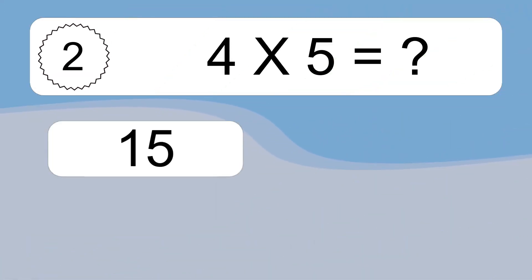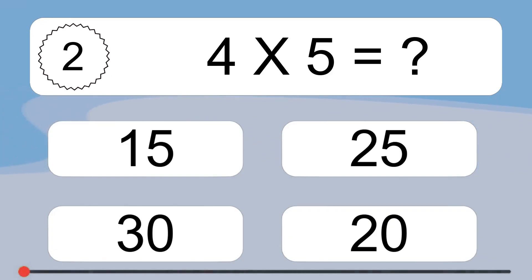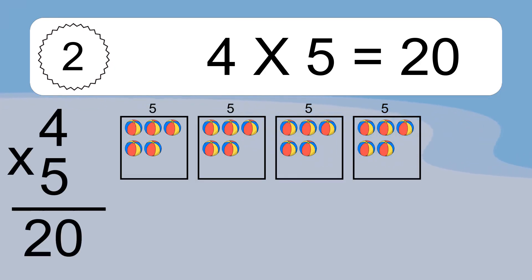4 times 5 equals what? 4 times 5 equals 20. We have 4 boxes, and each box has 5 colorful balls inside. If you count all the balls in all the boxes together, you will have 4 times 5 balls. This equals 20 balls.